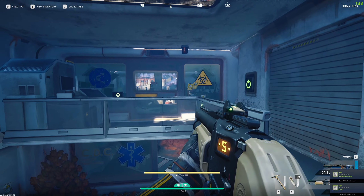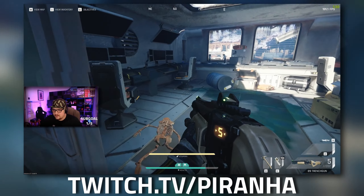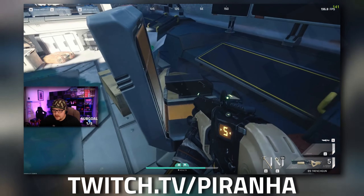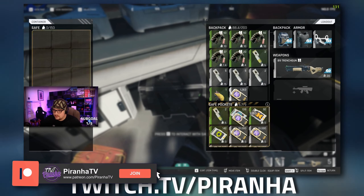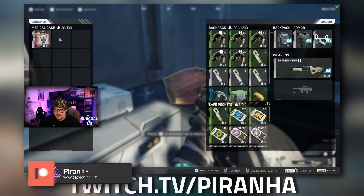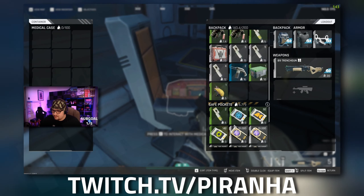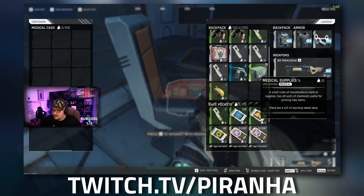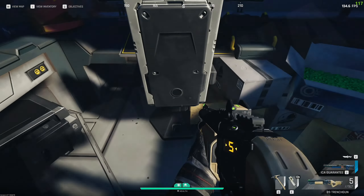Head up the flight of stairs and right here is the room. This is a very medical-based room, so you're going to get a lot of medical containers inside, as well as some random miscellaneous items, a few med cases, safes, and more med supplies — decent healing for your meds.